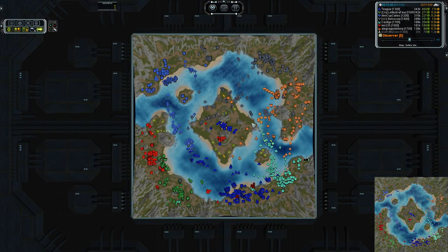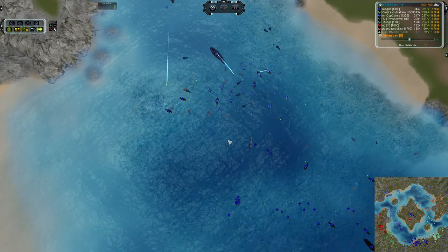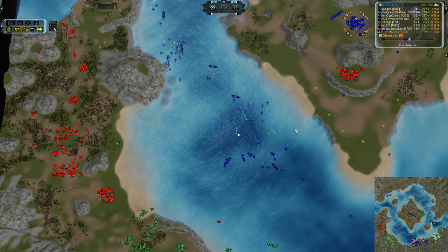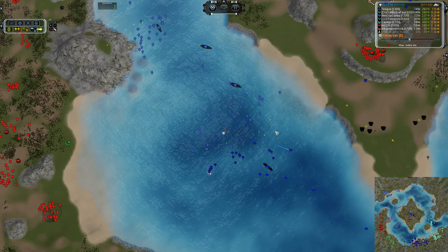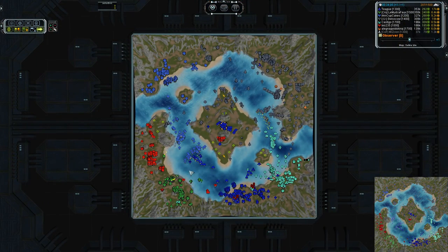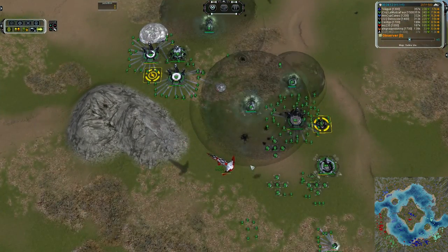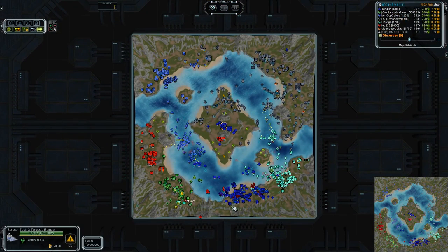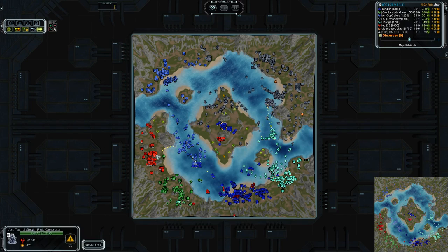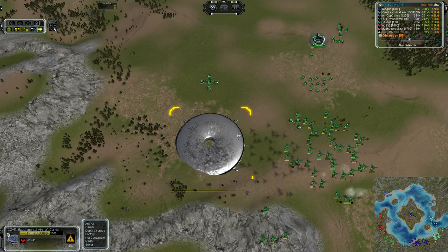Reclaim can do awesome things if you ask it to. Many hover units moving in — not sure those are going to be entirely effective versus those Salems, but it does look like they're making headway. Teague needs to be microing otherwise he's going to lose his entire fleet to a handful of hover tanks which would be kind of embarrassing. Is that an ACU? Yes it is — ACU winging its way over to the right, probably trying to get back in the protection of that base. He is taking a lot of heavy fire from these Torrents so I'm sure he is worried about his safety.